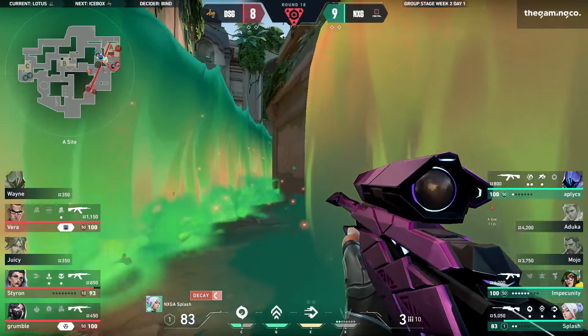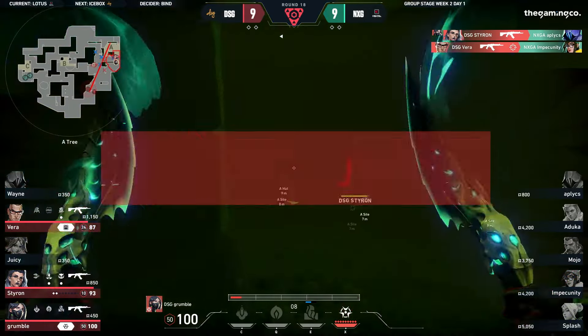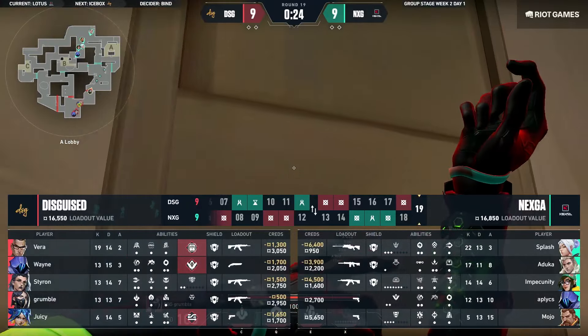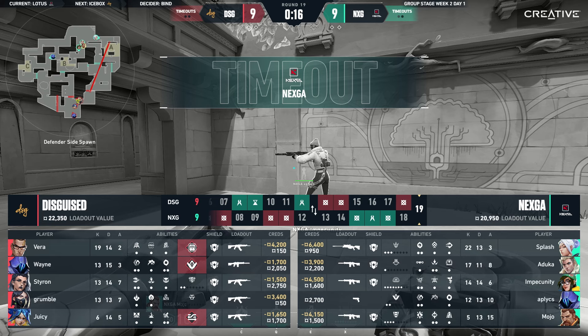The rest of DSG now playing really smart inside this Viper's Pit. At the 3-position, Flash jumps in trying to take space but Styron takes him out there. Applix fires the Paranoia as the rest of DSG shut this whole retake down from Nexka systematically — really clean. In terms of the fights, Wayne was just trying to get a little bit more space for his team. It does work out, but eventually going into that Viper's Pit it's just death — very hard. Splash going down like that, not much spacing to get into the back area. Second timeout called for Nexka — that'll be all timeouts used up for both teams.